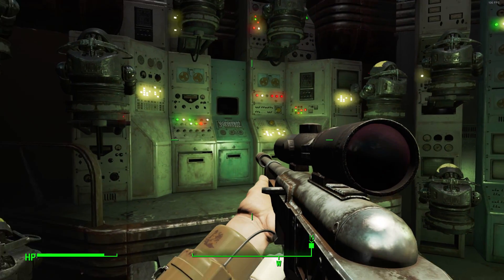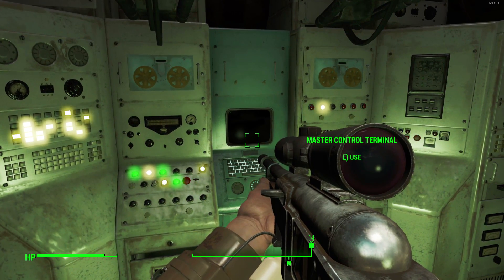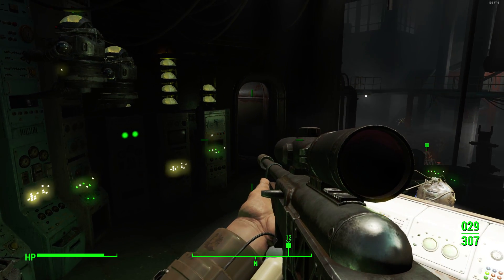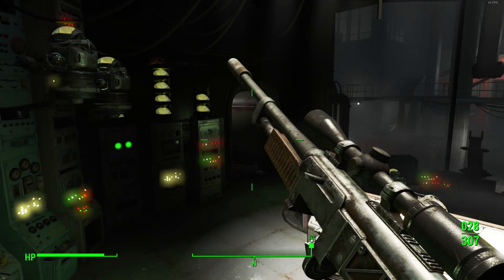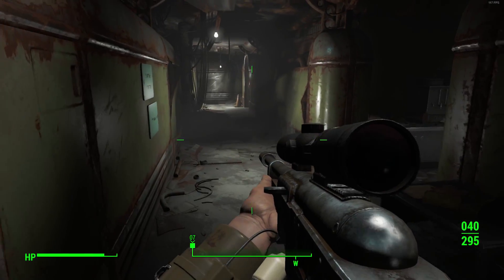This is pretty much the last location you'll have to go to during the last quest in the Automatron DLC. Once you're here, without spoiling too much, when you access the main terminal and cancel the security alert, you'll have access to the back rooms of the Mechanist Lair through this doorway here.